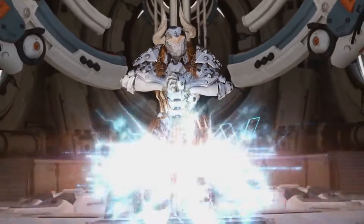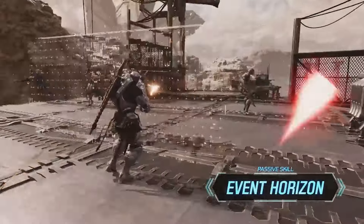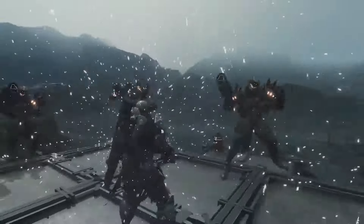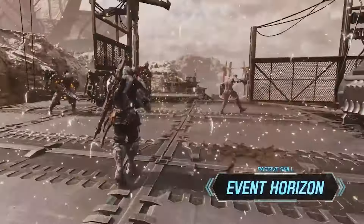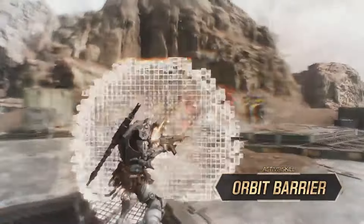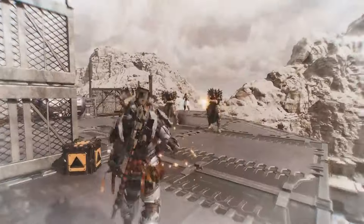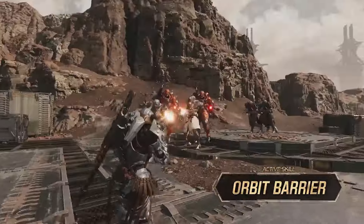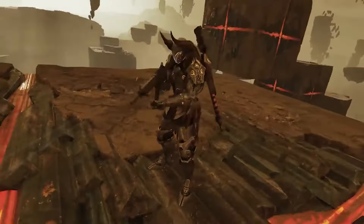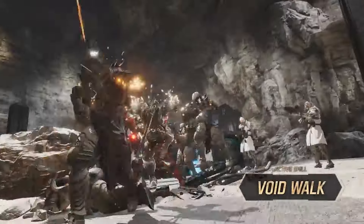Next up is Ajax, a tankier build with a non-attribute designation. His passive skill, Event Horizon, lets him acquire void energy after using skills; when he reaches peak energy it enhances all his skills and grants additional effects. His first active skill, Orbit Barrier, creates a shield in front of Ajax and nearby teammates — its durability is proportional to HP and defense, so the more you stack those stats the stronger the shield.